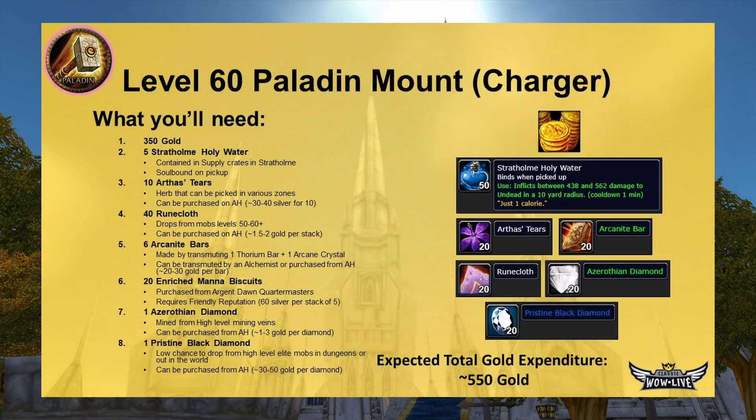Fifth, you'll need six Arcanite Bars. These are created only via transmutation — one Thorium Bar and one Arcane Crystal — but the cooldown is 48 hours, so making six takes nearly two weeks. You can buy them on the AH for 20-30 gold each, or find a friend or guildie to transmute them at a lower cost. Sixth, 20 Enriched Mana Biscuits, purchasable from Argent Dawn quartermasters if you're at least Friendly with them. They cost 60 silver for five. These are not bind-on-pickup, so a friendly-reputation player can give them to you.